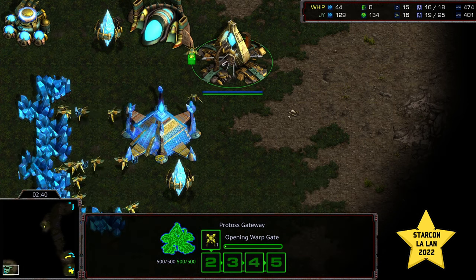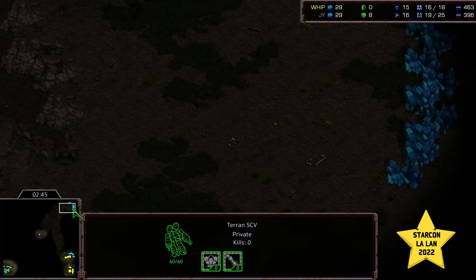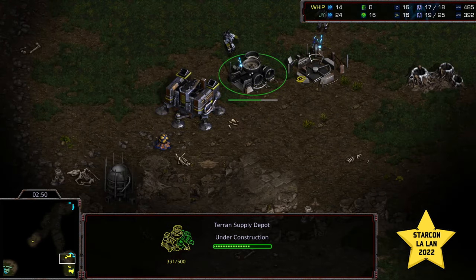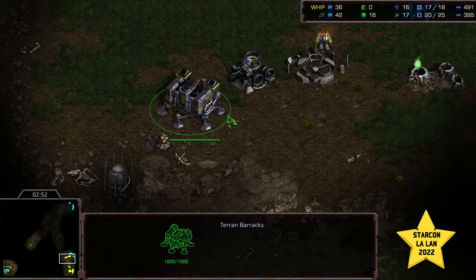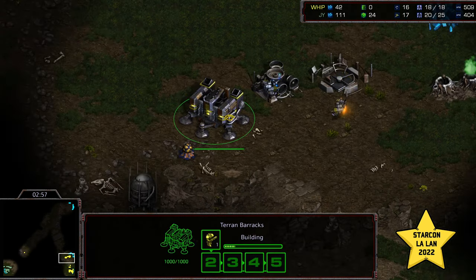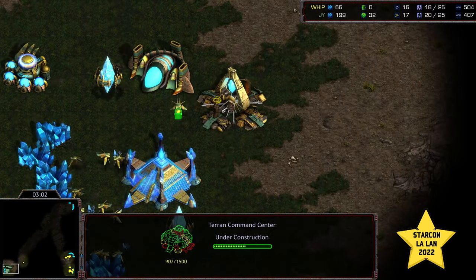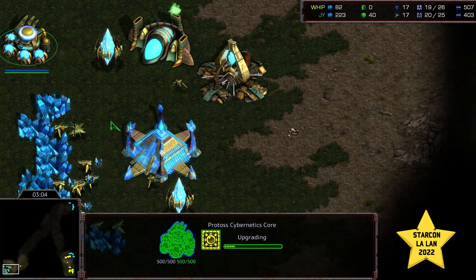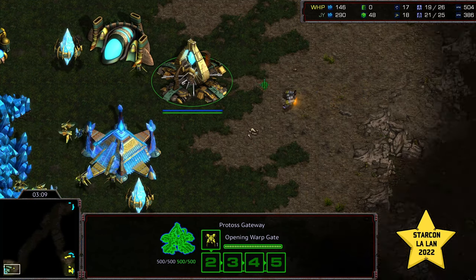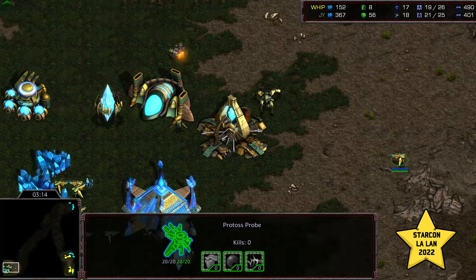It looks like Jeyun is going to skip all Zealots initially and go for a Dragoon right off the bat. Whip initially scouting the upper right-hand corner, now going for a diagonal corner scout to the bottom left. There's a Supply Depot blockade there to deal with potential initial Zealots, but no Marines yet. The SCV is going to see that first Dragoon as it's spawning and get a look that it was a one-gate opener, also seeing that probe cycling out towards the natural expansion.